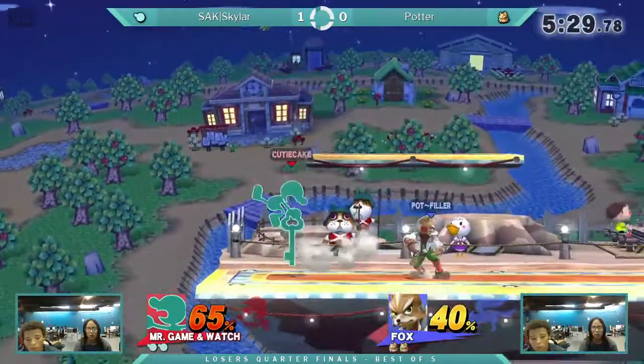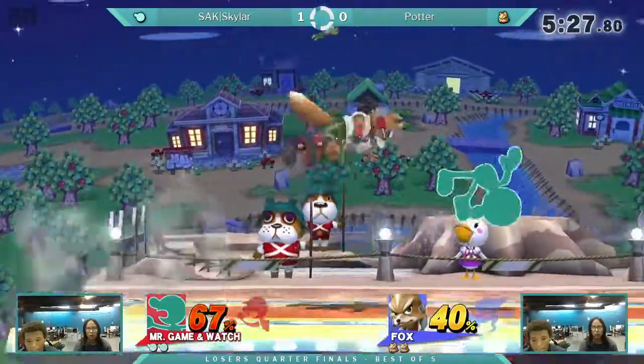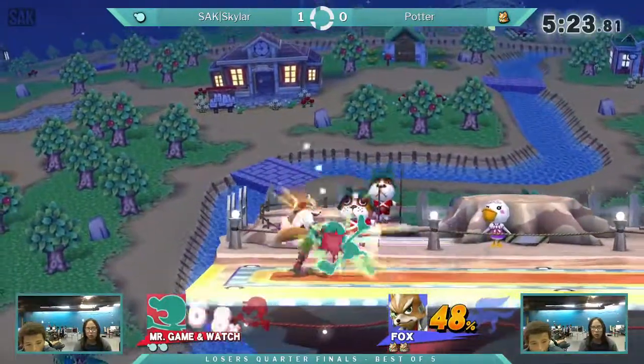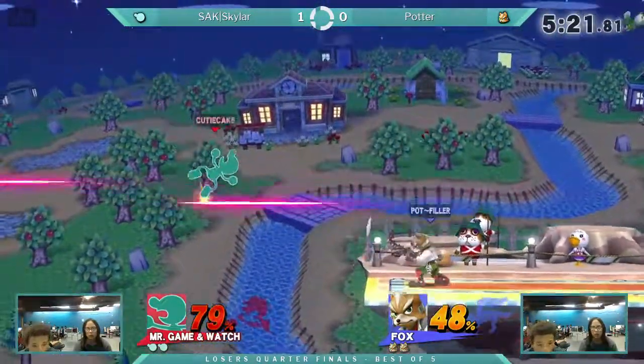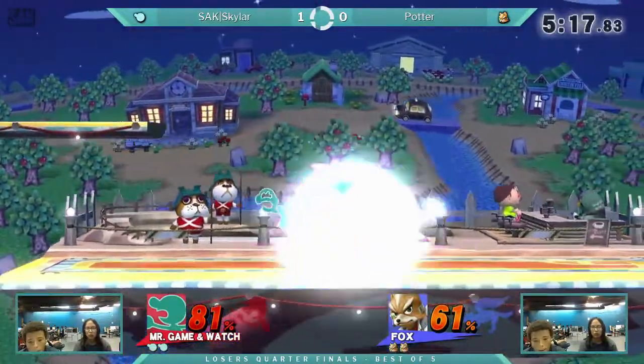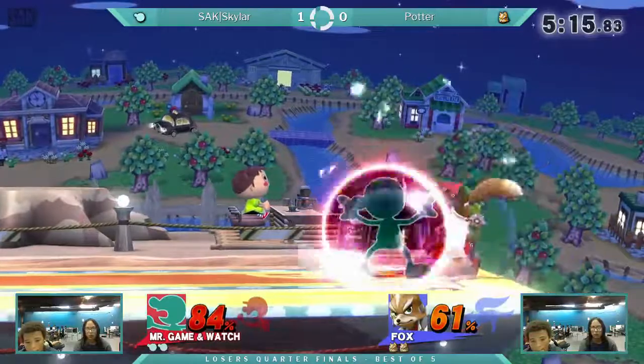He just missed the timing on that back air. Skylar's awareness is incredible — he just felt a grab coming and spot dodged, even though Fox was a mile away. I always get excited when Skylar uses a side B or anything like that, because a lot of times you're always desperately looking for a nine.